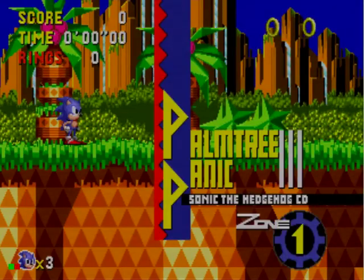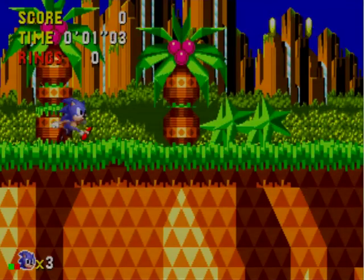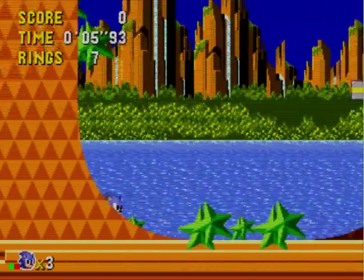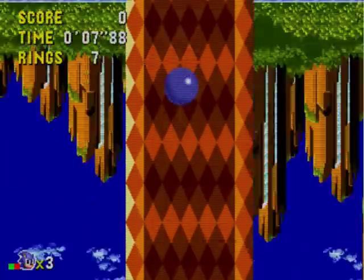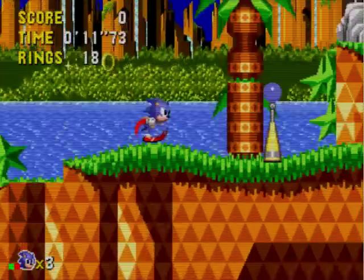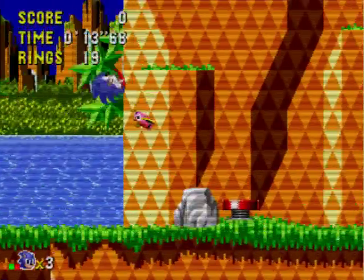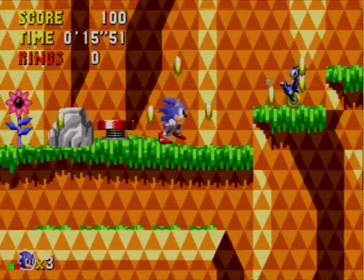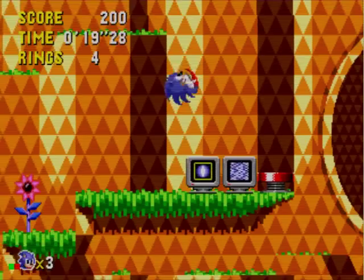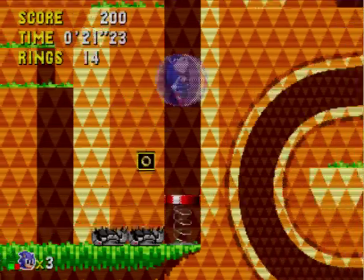If you press down and A, it does a spin dash. And if you press up and A, heel wheel. I'm sure I don't really have to explain a lot of stuff to you — it's a Sonic game, it could be as simple as A, B, C. You need your rings because when you have 50, you go to the special stage.